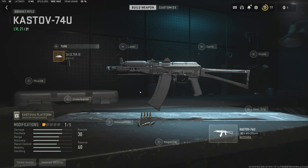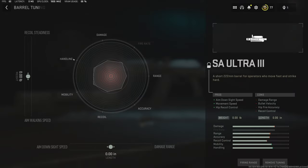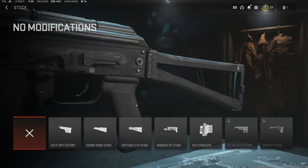Being that it has a decent aim down sight speed to begin with, a lot of the attachments you can add don't have a base that raises ADS a ton. So we're just going to put that up on anything we can find that helps with that.